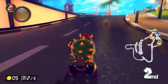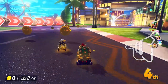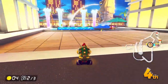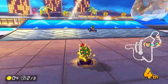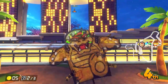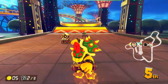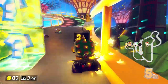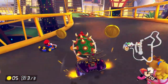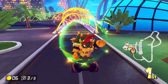Every time I get out ahead they find a way to catch up. There's a lot of pressure to get first place since Peach might have too many more points even if I win. Going into the last lap now - it looks way different from the other two. A blue shell comes in but it's going to hit Mario, not me - perfect!